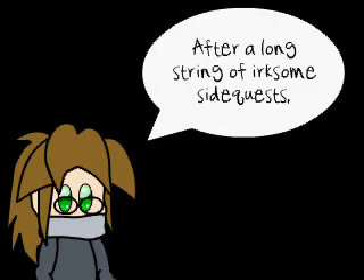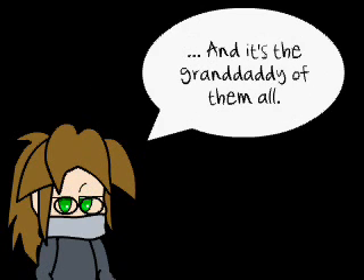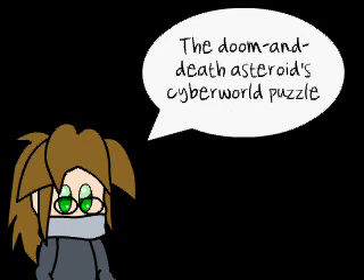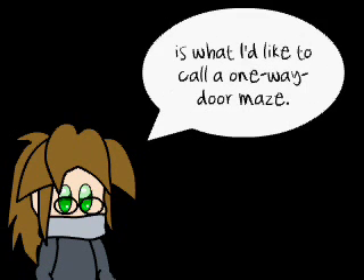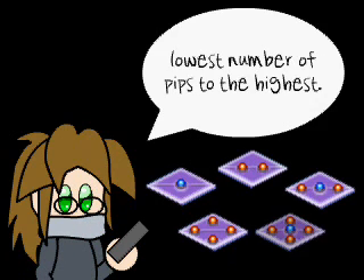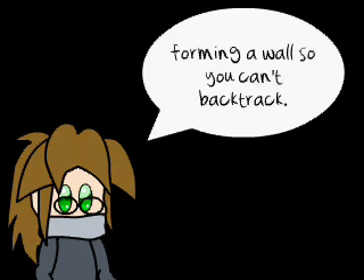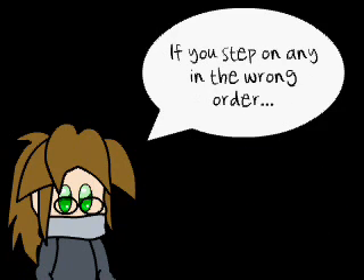After a long string of exercise quests, we come to the final annoyance the main story has to offer, and it's the granddaddy of them all. The Doom and Death Asteroids Cyberworld puzzle is what I'd like to call a one-way dwarf maze. Walk over the tiles in order from the lowest number to the highest. After you pass over a tile, a planet will appear, forming a wall so you can't backtrack. If you step on any in the wrong order...